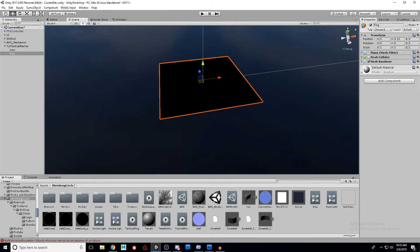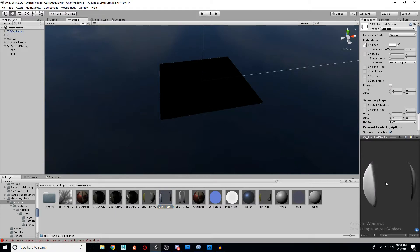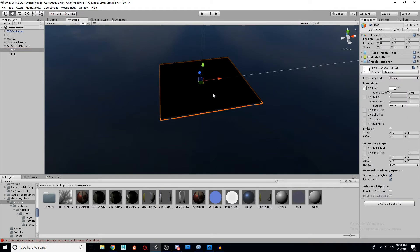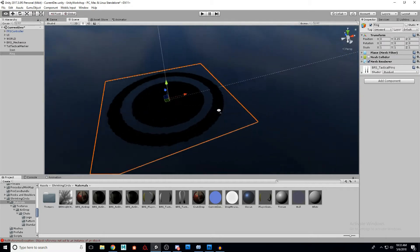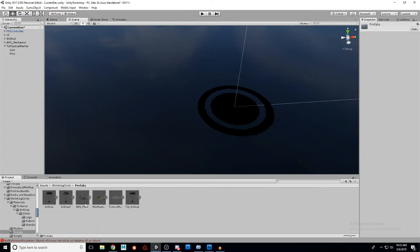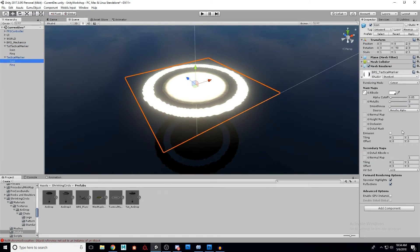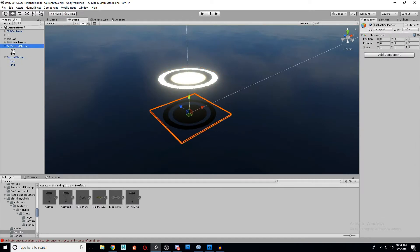Now we just need our two materials — I've already created those but I'll show them to you. The first is called 'BRS underscore tactical marker'. This is just using a built-in Unity material object that's for the UI. I go to my icon layer and apply that. You won't see it yet because the other one's on top of it. For the ping, we have another one — I'll drag that over. It's a little hard to see right now because they are sort of in shadow because of the way we built this.